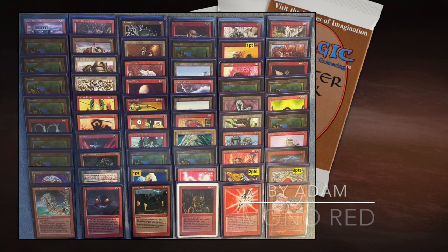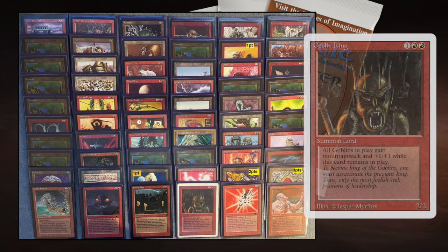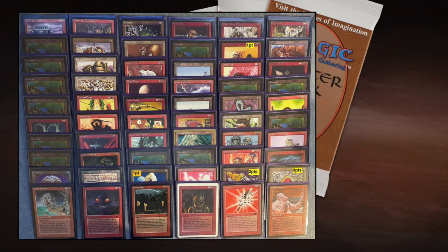Now looking at Adam's deck — for Mono Red, this is spicy. Usually Mono Red is small creatures and direct damage, and we do see that: a nice curve of 1-drops, 2-drops, 3-drops, Goblin King, and all the Goblins he can find — Goblin Hero, Goblin Digging Team. The plan is attack, deal lots of damage, and finish with Chain Lightning, Disintegrate, and other burn spells. He's also got Eternal Flame, which works because he's playing Mono Red. But there's more going on here.